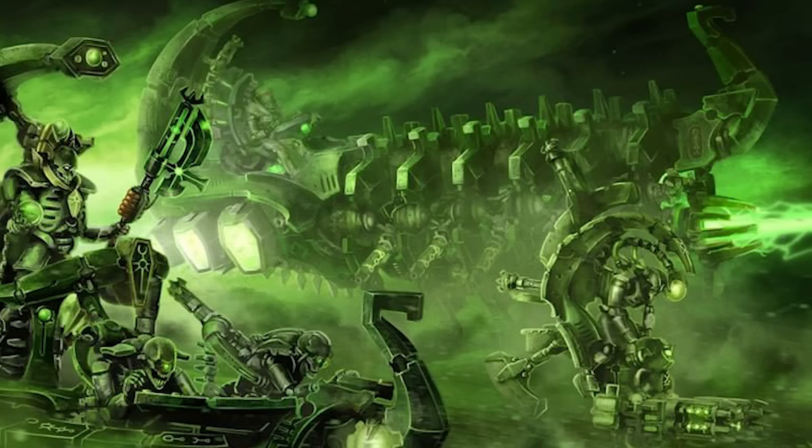Moving up in size, the annihilation barge is a light anti-personnel skimmer equipped with a twin-linked tesla destructor, capable of unleashing devastating arcs of lightning across enemy infantry. The annihilation barge's drawback is its low speed, so these are often kept in defensive positions to put a stop to any infantry assaults. A similar design is the catacomb command barge, armed with a tesla cannon, which is primarily used by Necron lords and overlords as their personal transport across the battlefield.